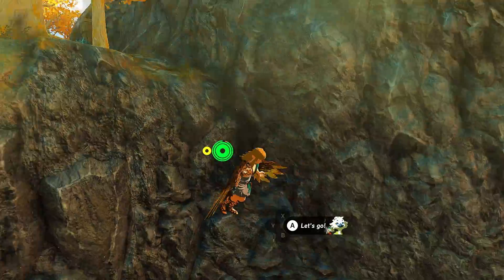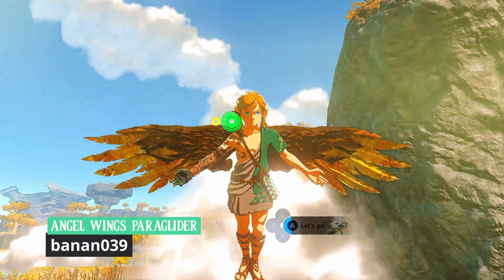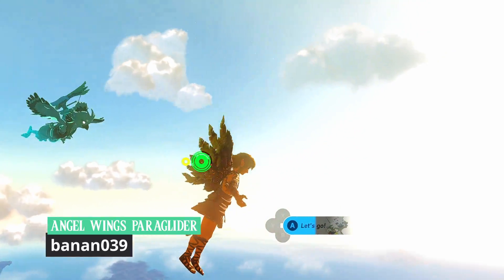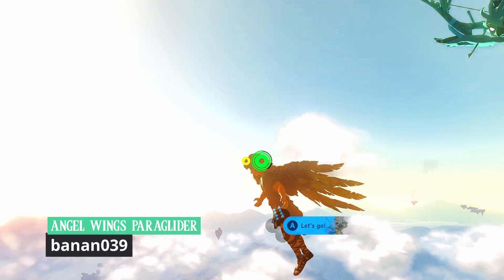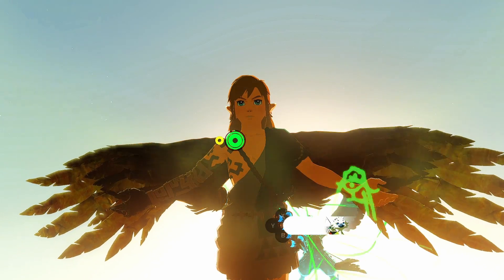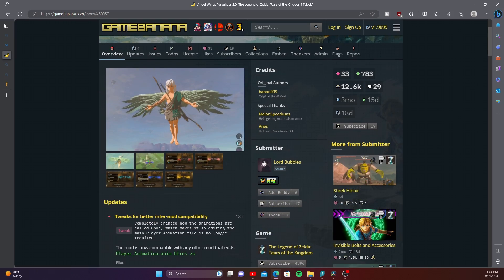Up next we have a few mods by Banan039, including the Angel Wings Paraglider submitted by Lord Bubbles. Now this mod operates a little bit differently. In order to actually obtain this mod, you must play and complete all 17 mainline Zelda games, as I have, in order to achieve... enlightenment. Or just download the mod the same as the rest of these mods.